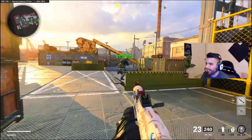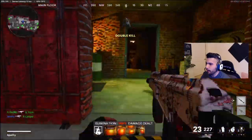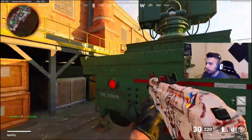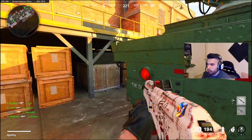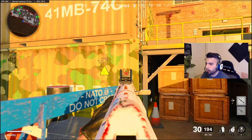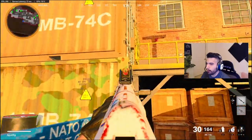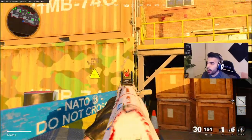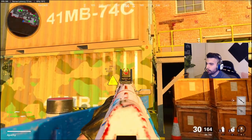Alright guys, that brings me to the last one — tip number five. You might wonder how I shoot so straight, like how am I shooting the gun so accurately. There are various reasons, like controlling an SMG from far away, but the biggest thing is controlling the recoil. When you shoot a gun there's vertical recoil and horizontal recoil. You can see this gun has a bit of horizontal recoil going right and a lot of vertical recoil going up. My goal is to hold down and a little bit to the left to control it.